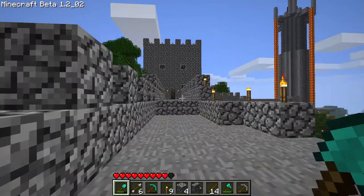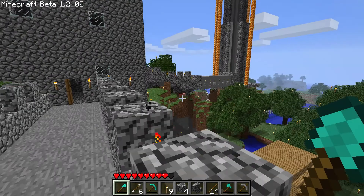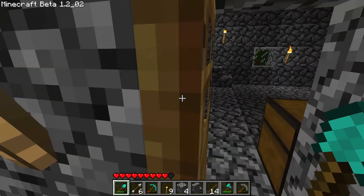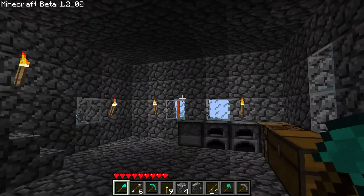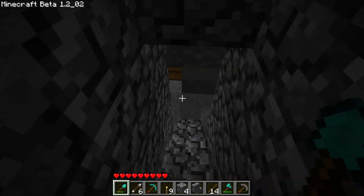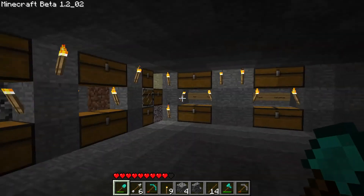The walls continue around through here and all the way over to there, where Craig built a little bridge — which is pretty cool. I'm going to show you that in a second, but first I'm going to show you something I've been working on over here in the storeroom.